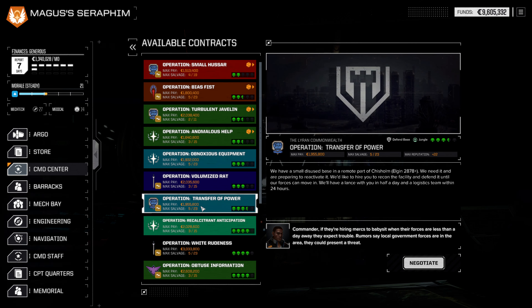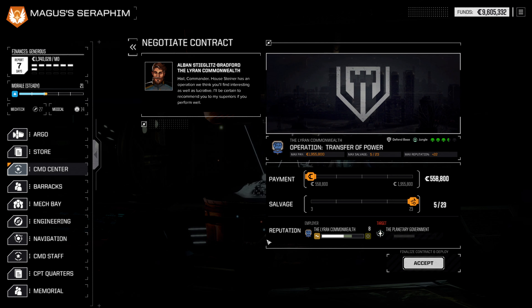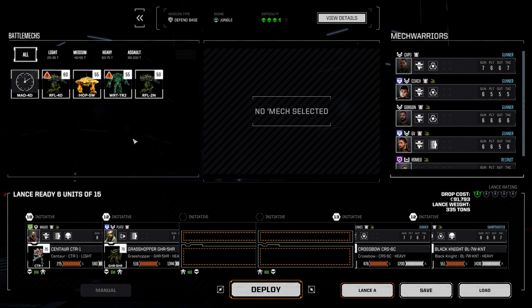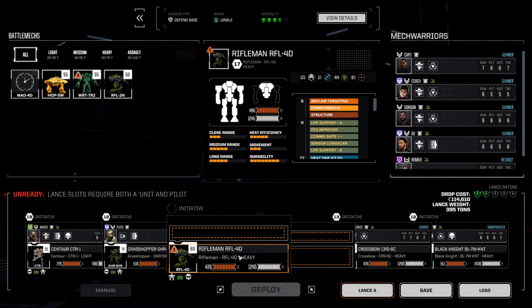We're doing pretty okay on funds at this point, so I wouldn't mind something like this defend base mission. It's decent max salvage, but no free priority salvage. We do have our financial report coming up very soon, but no big expenditures upcoming. This is versus the planetary government, so the tech level isn't going to be that fantastic, but it should be relatively simple.